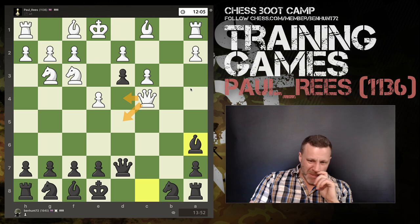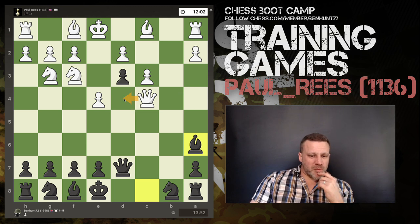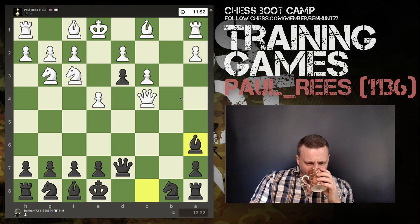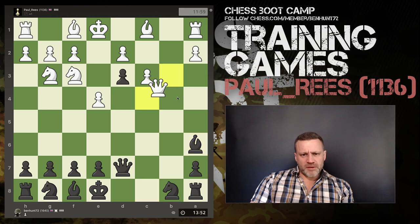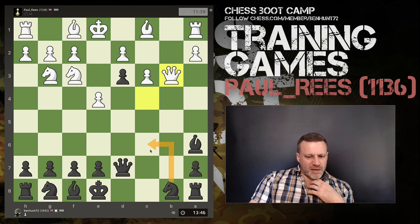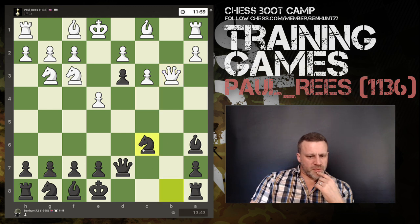My queen's defended right now by the knight and the king. I suspect Paul's going to go to one of these two squares — probably this one — and if I take he gets to capture towards the center. Very, very weird opening. I'm not going to play very well today. He's retreated, so now I'm tempted to move my knight here and then hit the queen one more time.